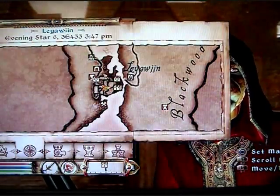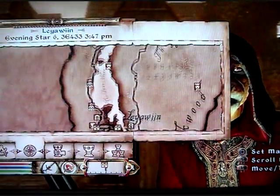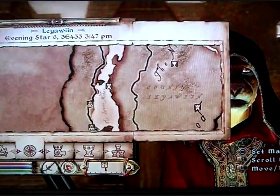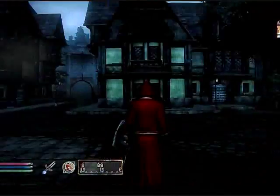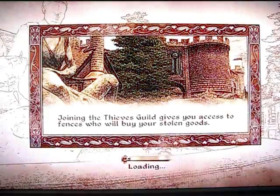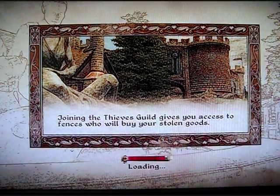So the first part is located in Leowin, which is south of Breville, south of the Imperial City. What you are going to do is go into a lady's house where there's four skimps. This lady's name is Rosentia — we'll call her Rose. So Rose has these four skimps following her around, and they die, but they also just come back after you kill them.